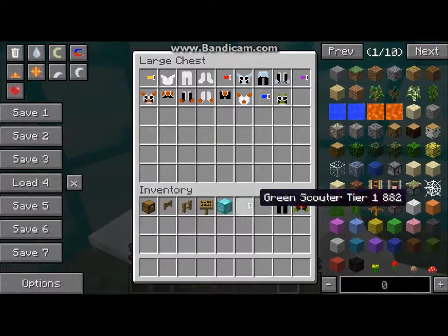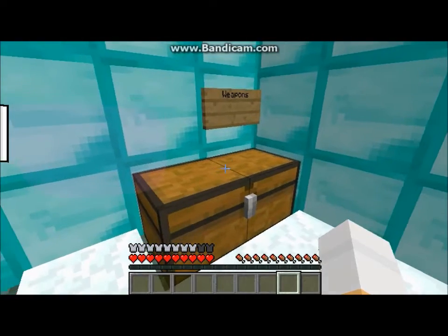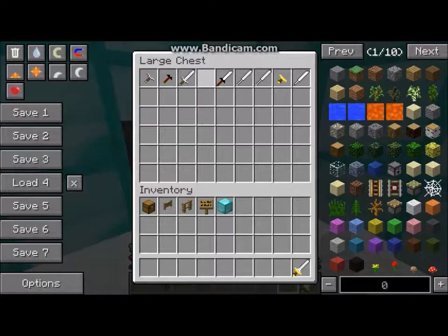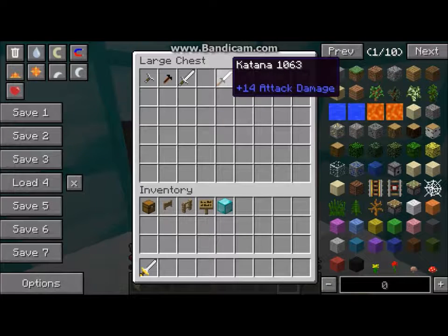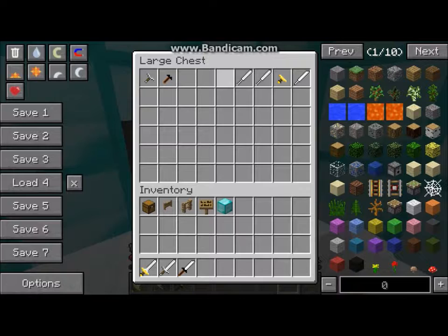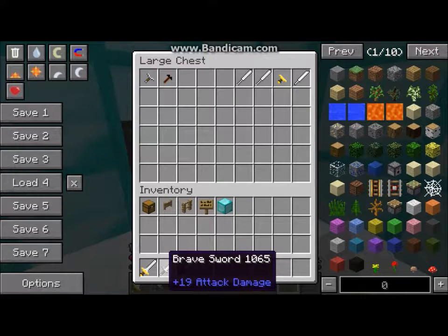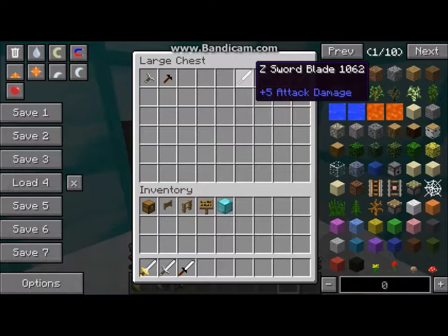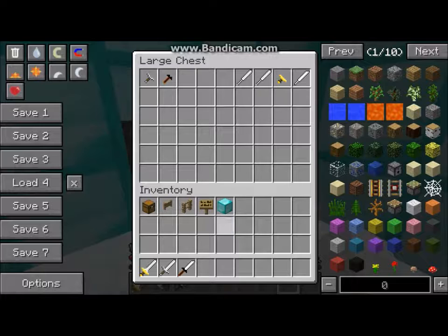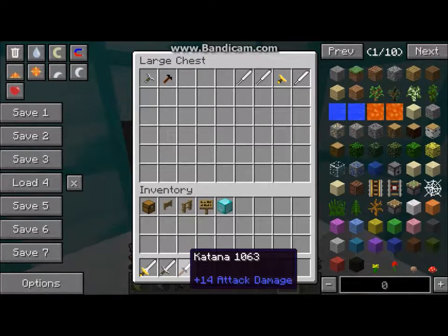I'm just gonna keep that armor on. Sorry guys. Now, weapons. Here's a Z-sword. I'm going to review them from the strongest to the least strongest. That's how you make this right here. Then the brave sword — make it with that and that. Then the katana — make this.